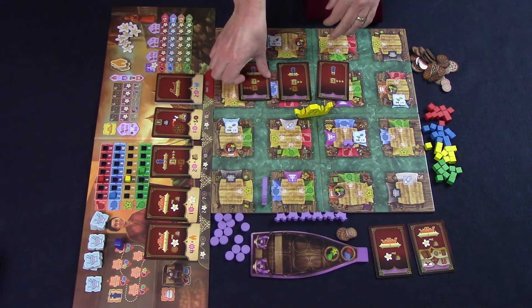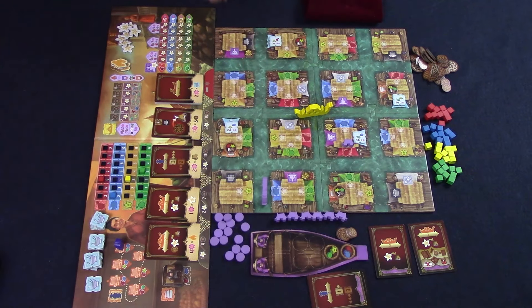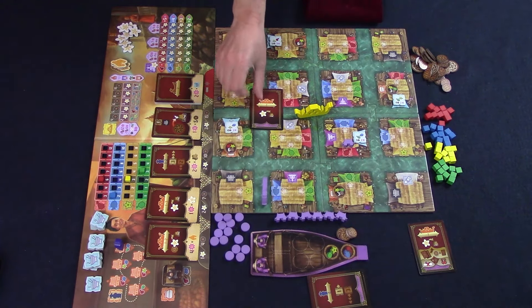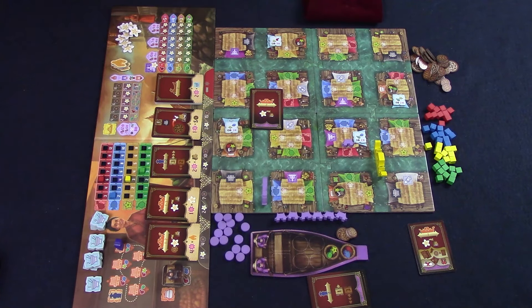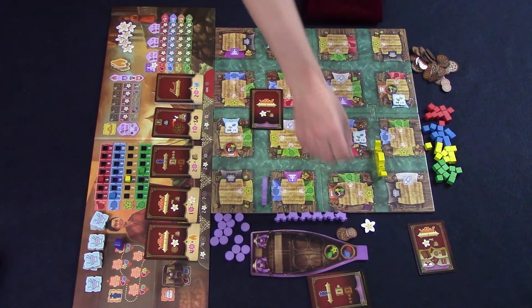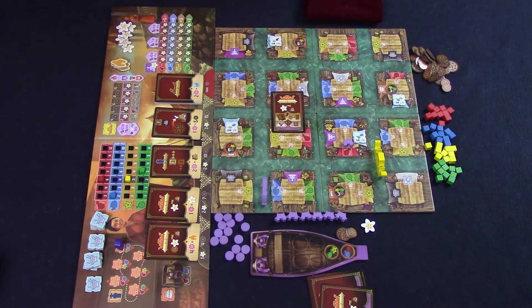Another card you have is move the royal barge. This will show you how many steps it has to be moved. The barge moves from intersection to intersection and will never be in a canal with you. Any player that owns a shop adjacent to where the barge stops gets a flower token. The final card is the pick up everything card: you move the royal barge one space, owned adjacent shops get a flower token, then you pick up all your cards.